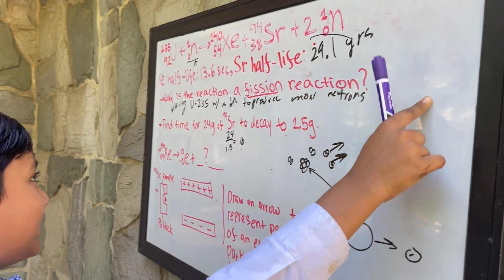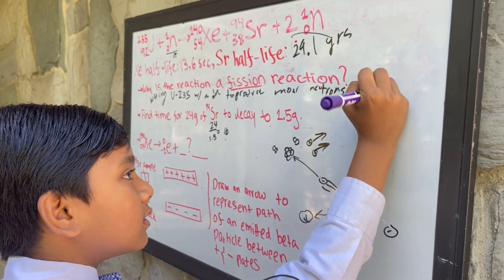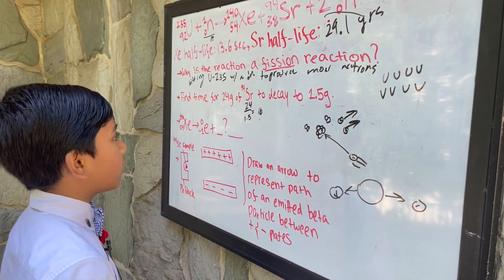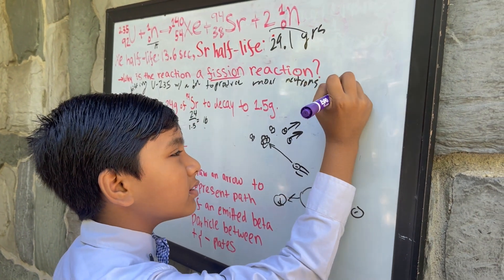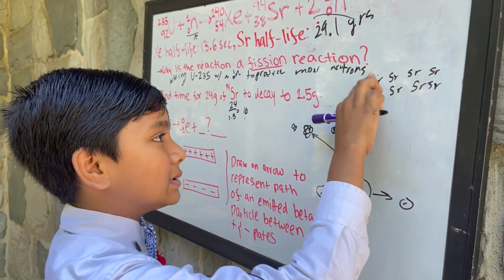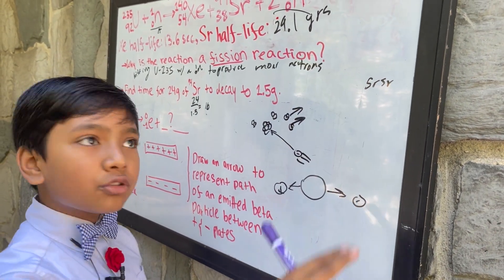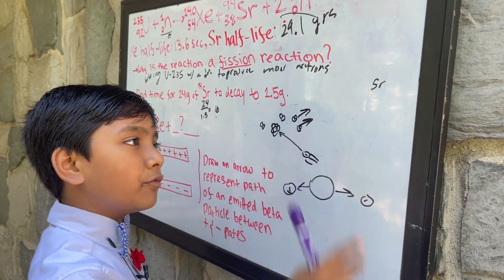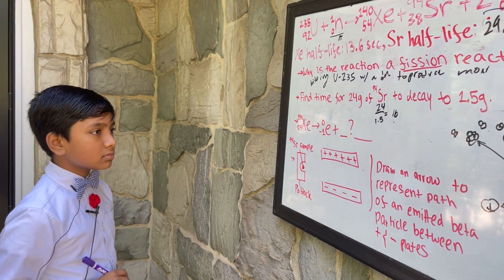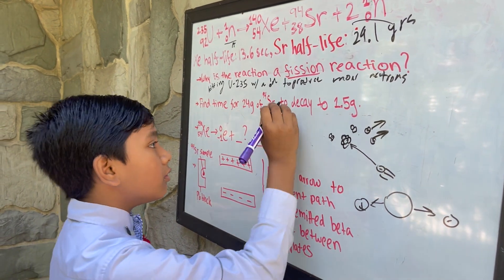Half-life is when, say, you have eight particles of strontium-94: one, two, three, four, five, six, seven, eight. After one half-life has passed, there will be four left. After two half-lives, two left. After three half-lives, one left. Then it's completely random when the last one will decay.